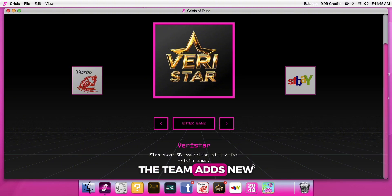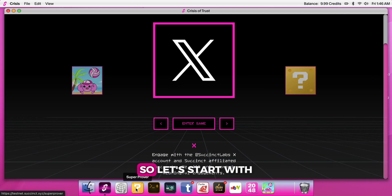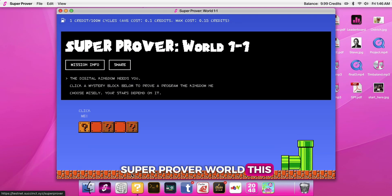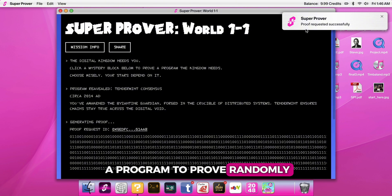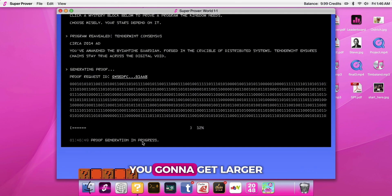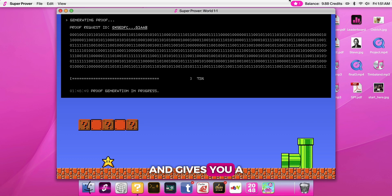The team adds new games almost every Tuesday, along with the balance recharge. The first game is Super Prover World — this one is super easy. You just click on one of the question marks to select a program to prove randomly. The size of the program determines how many stars you're gonna get; larger ones give you more. It usually takes just a few cents and gives you one star.